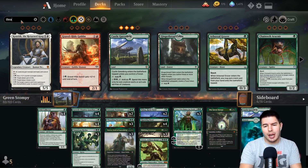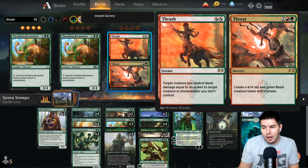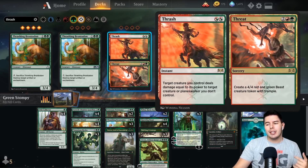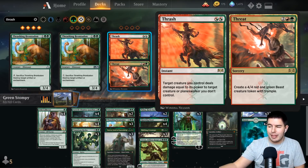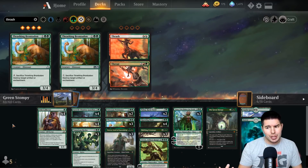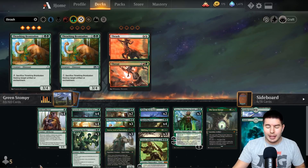You may want to add in things like Thrash — this is part of the issue with mono green, it doesn't have a lot of interaction. But Thrash is an instant-speed version of Rabid Bite where a target creature deals damage equal to its power to a target creature or planeswalker you don't control. Even though you don't get the Threat side, you could even splash red for it. Adding two or three copies gives that extra interaction you may want.